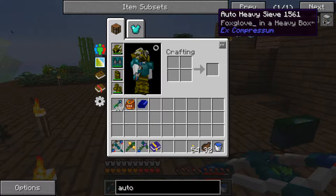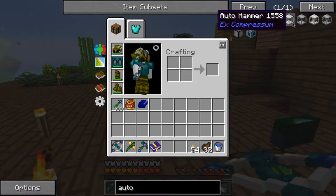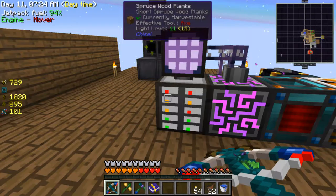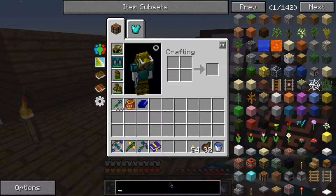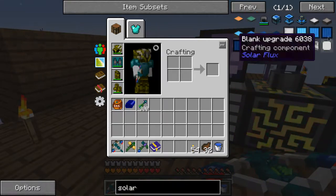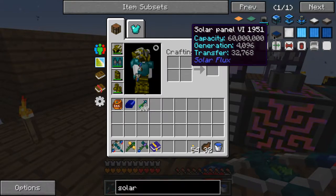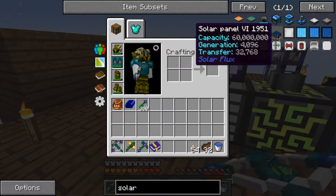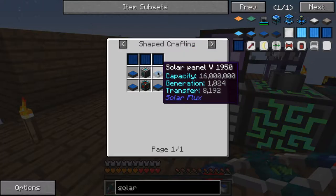I need a compressed hammer and a sieve - basically another one of these - and I need some way of getting power. Let's look into solar cells for now, because those are pretty good. I had one of those and it was enough to power my whole world for ages. But one of these is just really difficult to make.